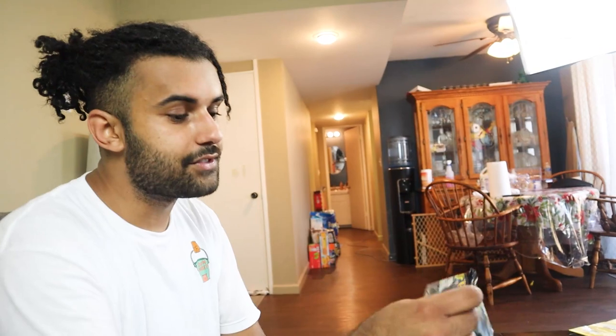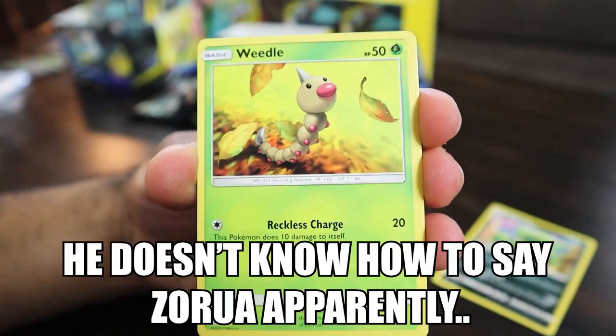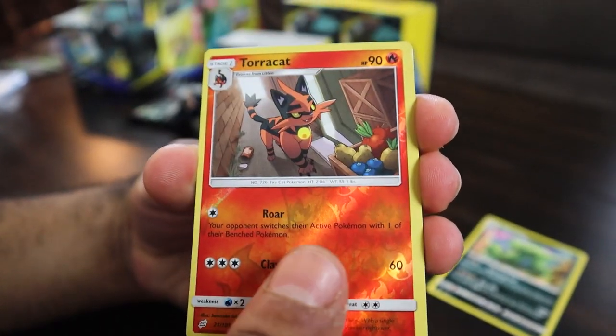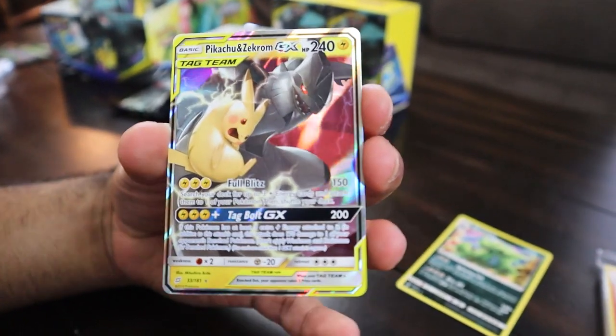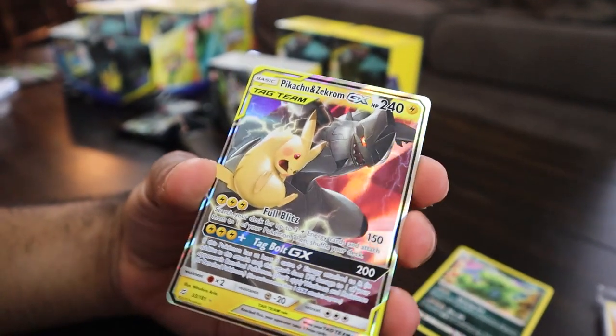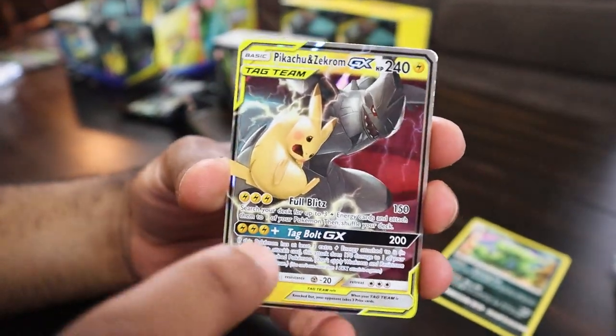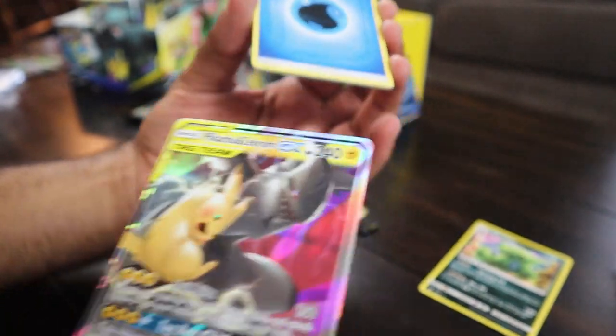Let's see if since we got some not-so-great packs, the next box makes up for it. We got Staryu, Litten, Zeraora, Weedle, Joltik, ToraCat, and — it is a Pikachu and Zekrom! You guys might be wondering why I'm not losing my mind right now, and that's because that is the regular GX one. There's still a Full Art and a Rainbow one at much higher rarity, but still — that is an awesome card to pull.